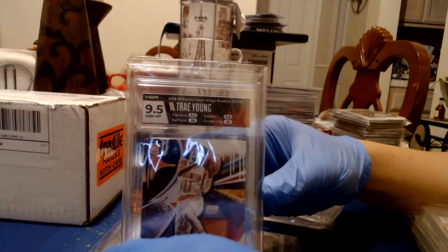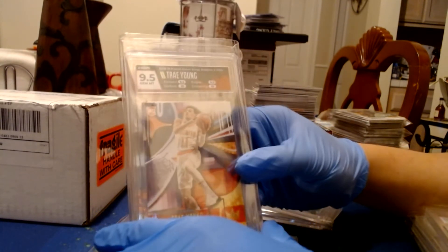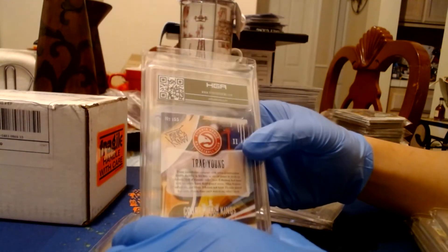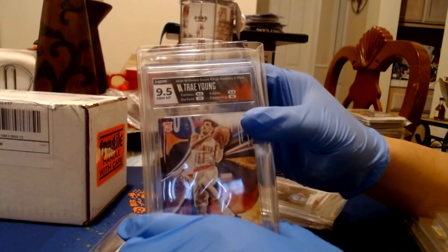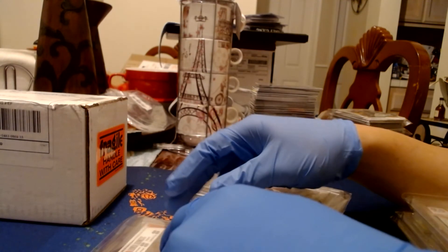We have a Trae Young Court Kings rookie card, Level 2. This one's nice. It's a 9.5 — corners and edges could have put me to 10. Again, surface is 10. Cleaning surfaces really works — you can see that now. If you guys aren't sure, check my first submission video and you can see the difference.